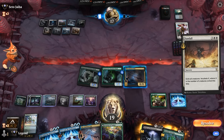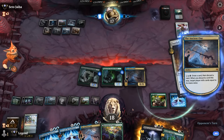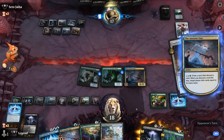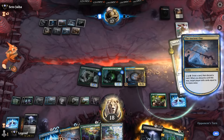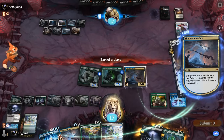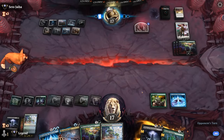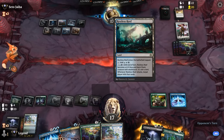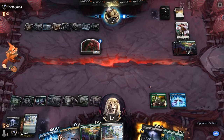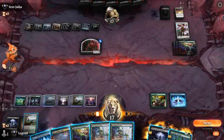Do we plan to mill the opponent out? I think we are — 12 cards remaining in our library. We've got Virtue of Persistence as another heavy hitter in terms of milling. Maybe discard Virtue, then next turn Ancient One can mill with One with the Multiverse — 22 cards remaining for the opponent. We can check if they're playing Jace since that can just mill us out if they draw it. Not sure if I even want to play lands off the top anymore.